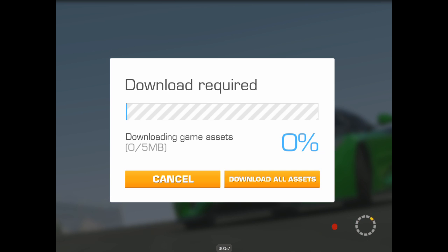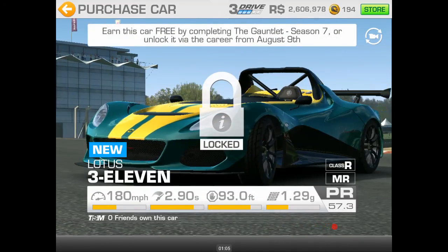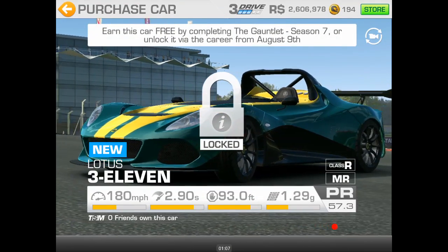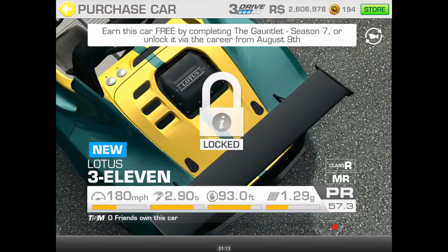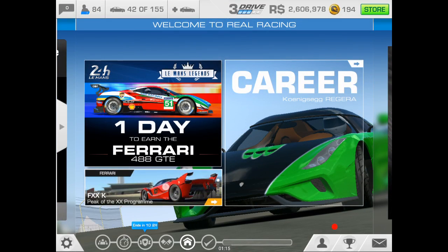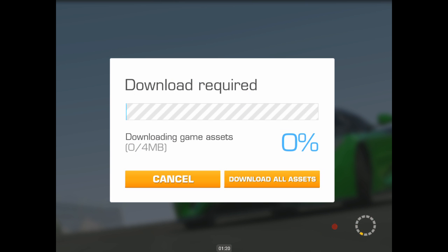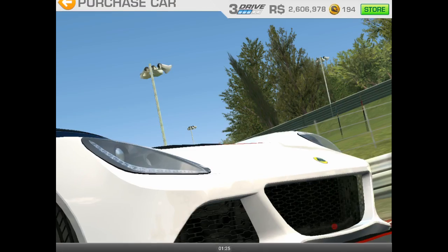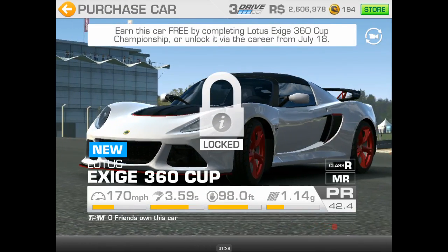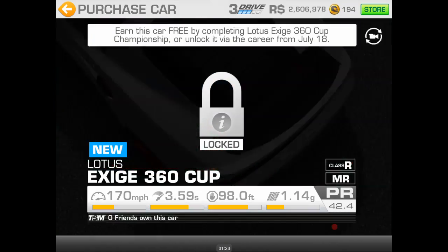There's also a Lotus 311 at 57.3 PR — that's probably in range but I don't know if it's worth working for. And an Exige 360 Cup — not sure what it's called exactly — at 42.4 PR.